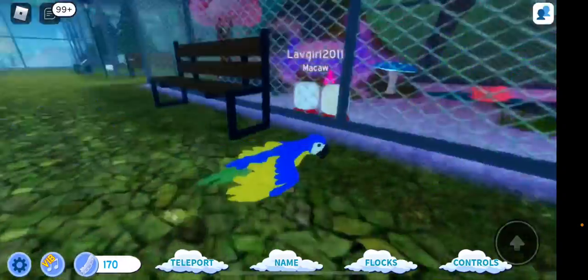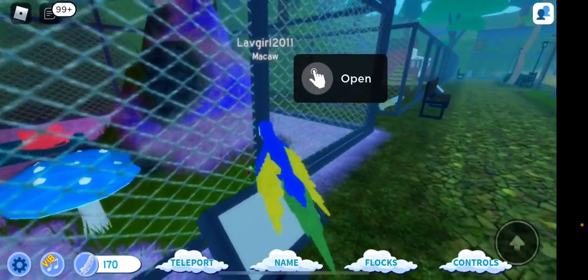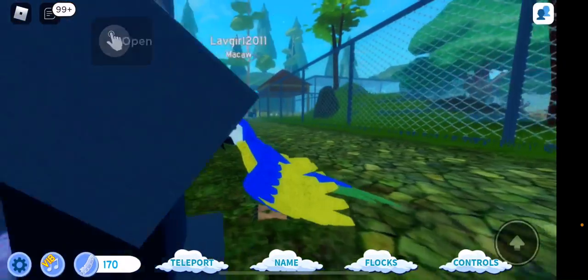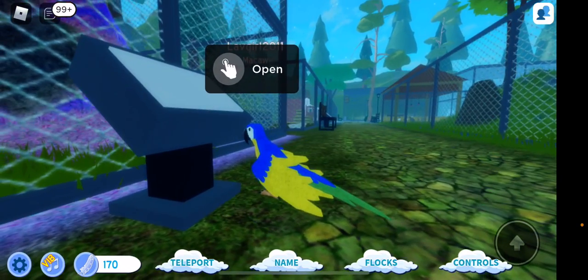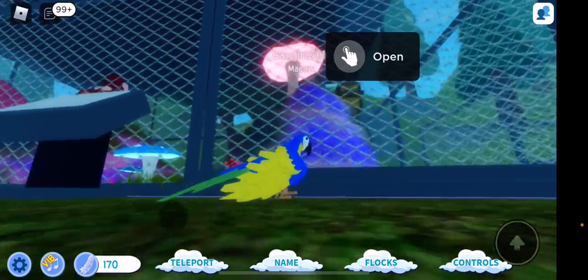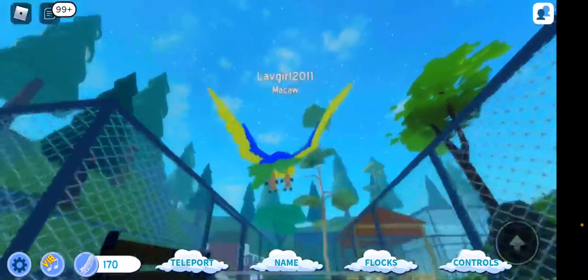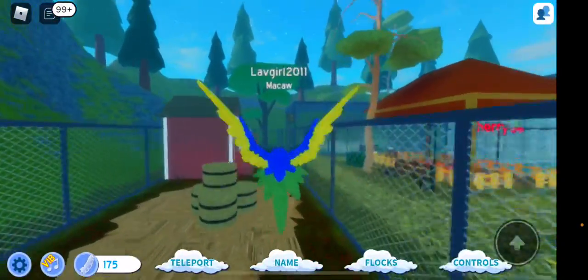They have benches in front of all the cages and these little plaques — basically signs where you read all the information about the type of birds in each cage. This is the fantasy field cage — it's pretty nice. Coming over here to the chicken cage, that's sort of a bath area.